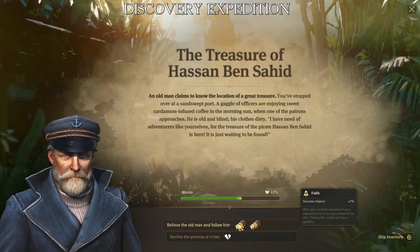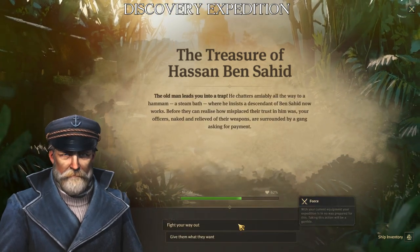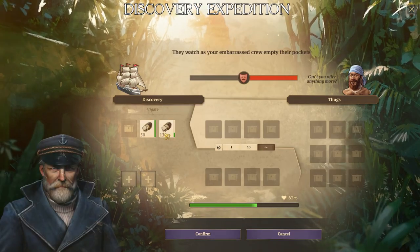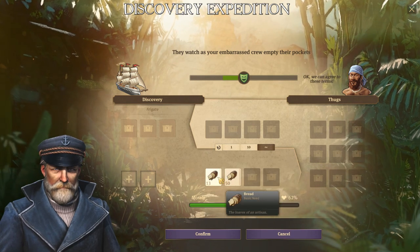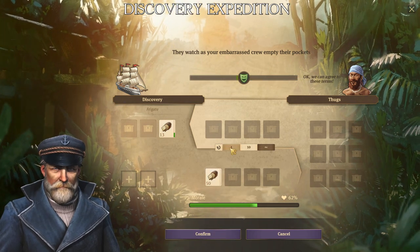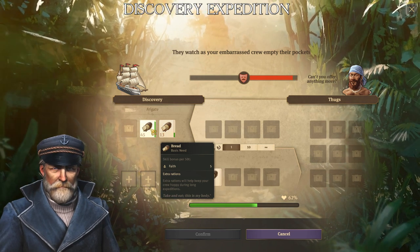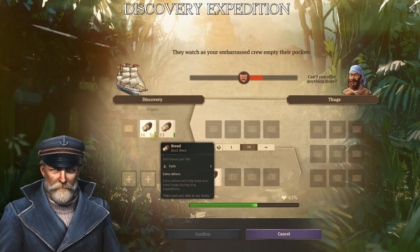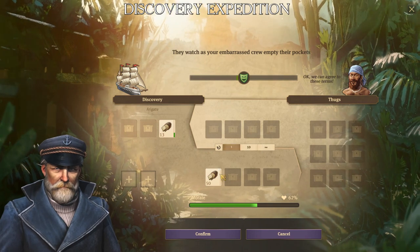If you play an expedition, you just play on and the captain automatically says some interesting things. The best option here is to choose trade. We can trade with the bread — not too much, just enough. I give him enough bread, just one more. Let's trade it with bread and confirm it.